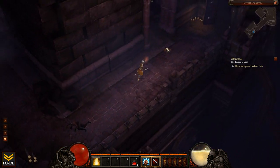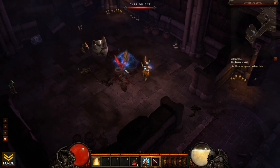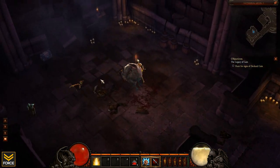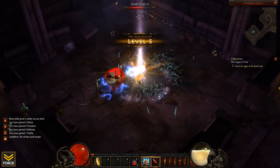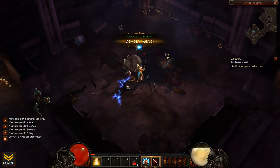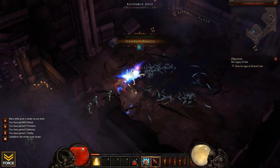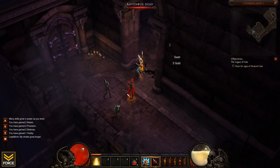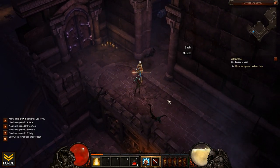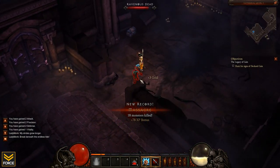More and more beta keys are going out as time progresses — I believe on Tuesday there were some keys that went out. I healed myself up there with Breath of Heaven. Picked up Deadly Reach — I guess we can use that. Here's Breath of Heaven — it looks cool. I like that it comes down with a little splash around you. Looks good.